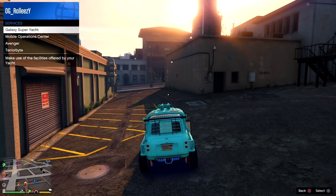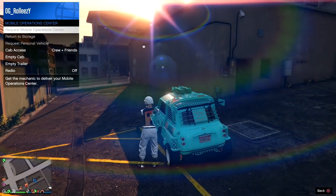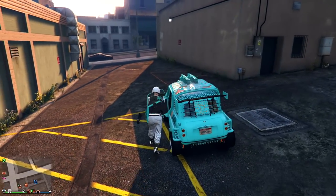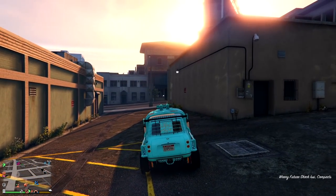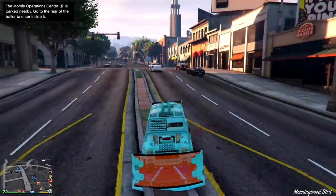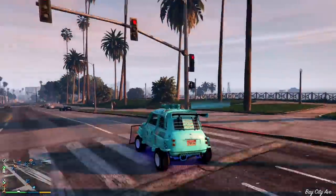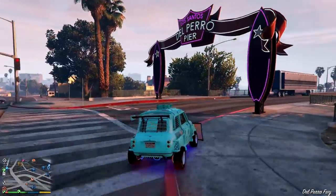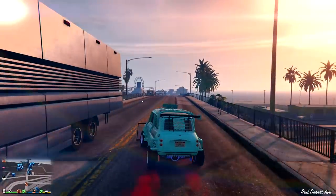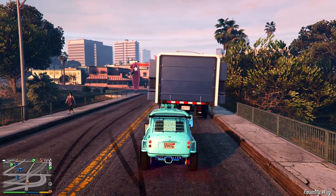If you spawned outside with your Elegy and didn't see the teleport, unfortunately you have to start the entire glitch over. But if you did it correctly, call out the MOC because the dupe needs to be saved. If you get the message that your personal vehicle is not empty, just get out of the car and then request the MOC. Since this is a dupe and not the original, you should get the full prompt when you hit right d-pad. Drive it in and you're good.